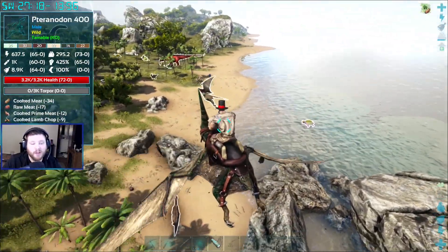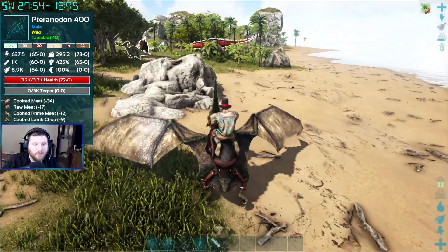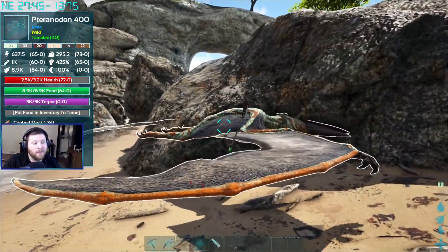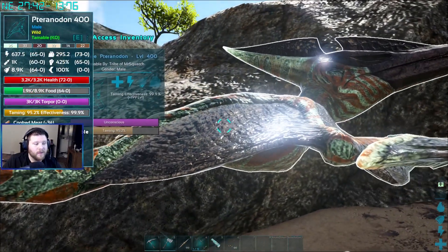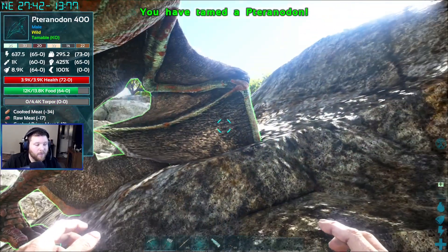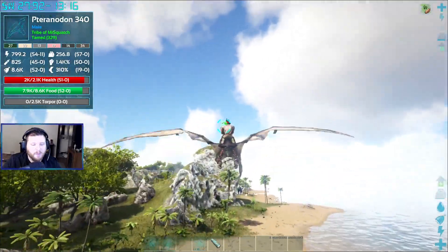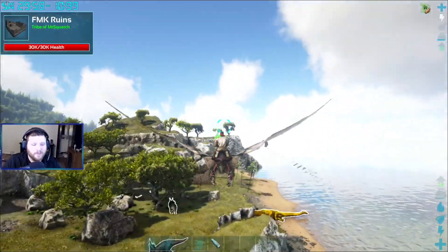Nothing dangerous is around here — I haven't run into anything trying to kill me besides trikes and turtles when I've accidentally hit them. Come on, come down. One arrow should knock him out — I think they do like 4k torpor so for trinadons it's perfect. Let's give it a starving paste. Got him — that's definitely better than what we have currently. Let's put a pickup module on him so he can be picked up and take him back to base. We'll switch over saddles — this guy's hands down better than what we have now.